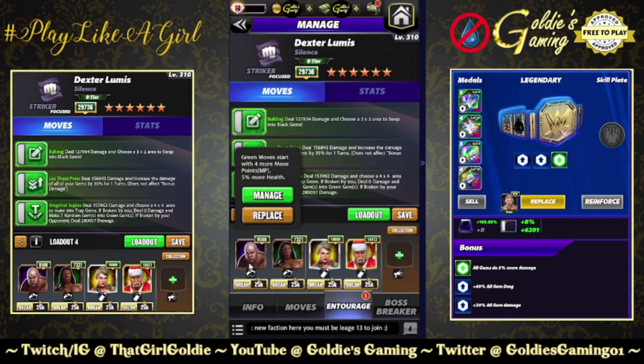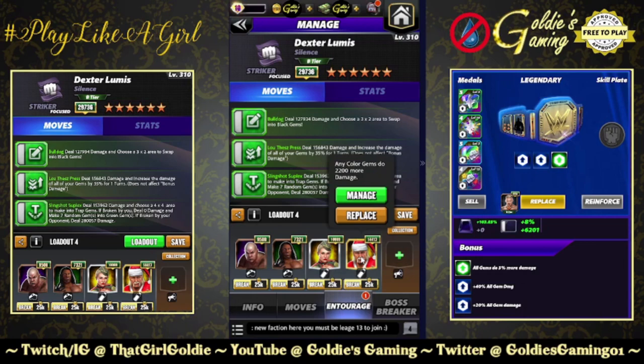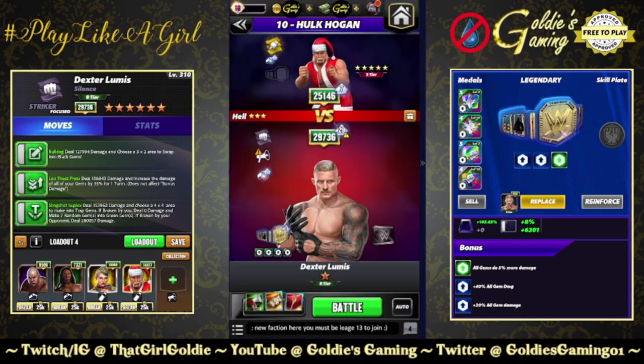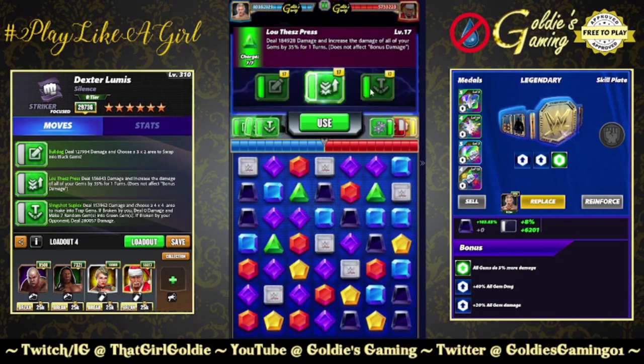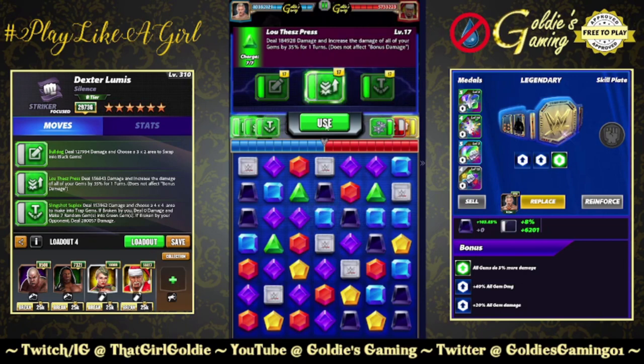Entourage: Steal for green MP, Tech Booker for green gem damage, Show Boat Lacy for green gem damage, Santa Hogan for any color gem damage — and pleasantly surprised with this one. Although the moves are ordered this way on the character sheet, what you want to do is hit the Luthes first to increase your gem damage.